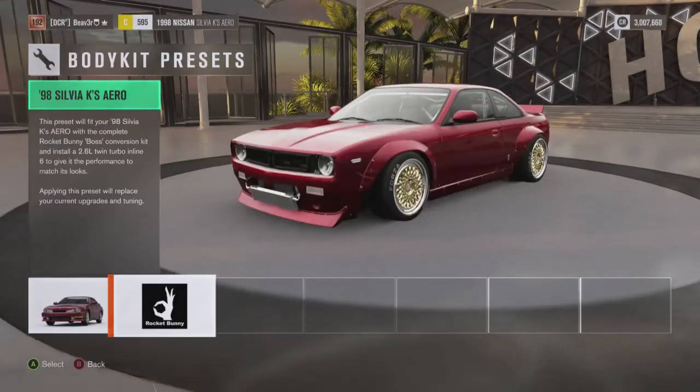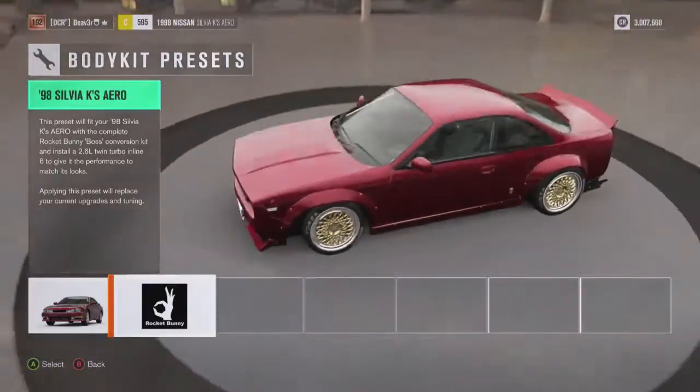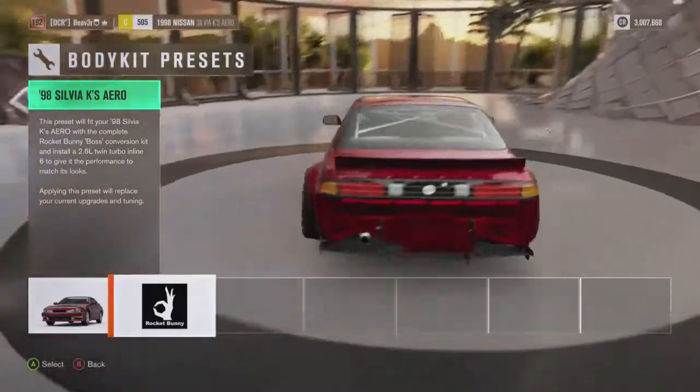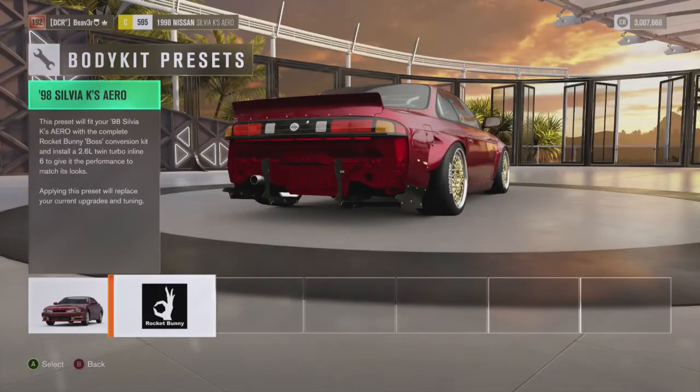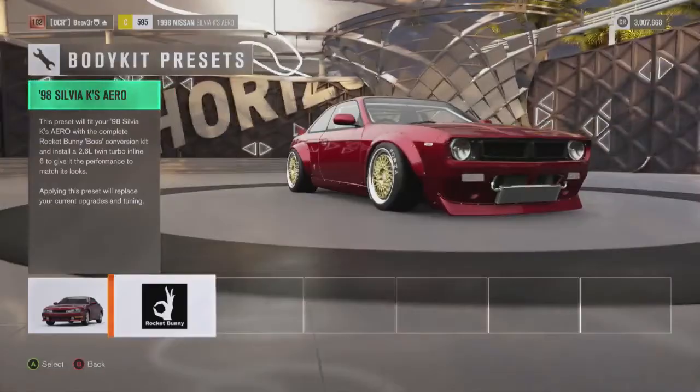The body presets. That Rocket Bunny kit looks pretty sick. There's no back bumper on it. That's mental. I'm going to build this, I think. That was pretty cool.